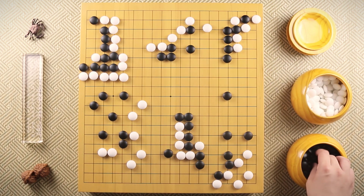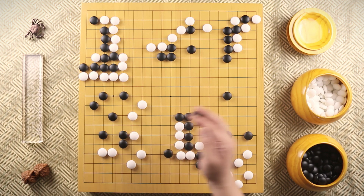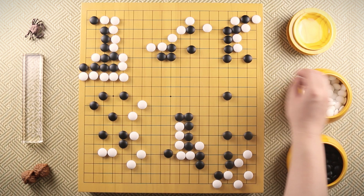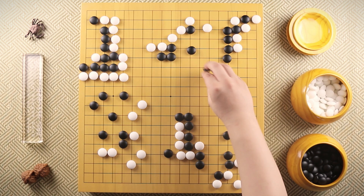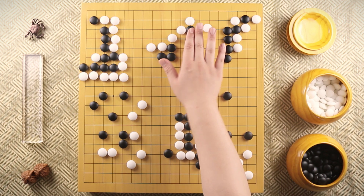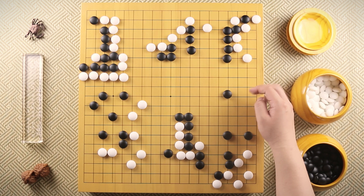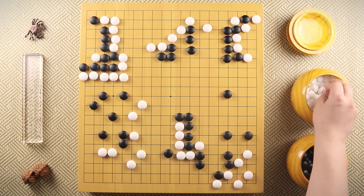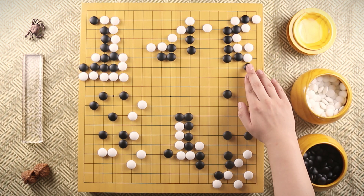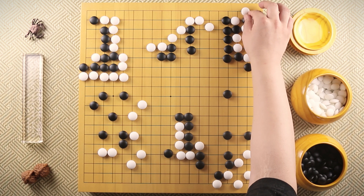Black plays here. White hanes and black simply connects. This move was kind of too slow — black should have played this other one instead. Even if white gets to play here, that is not a huge move; this is. But in the actual game, black simply connected up trying to save this stone. White plays over here, which is a huge move — this stone not only saves these two stones but also allows white to further leak into black's potential.